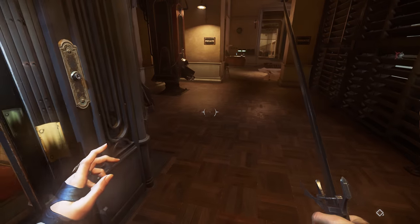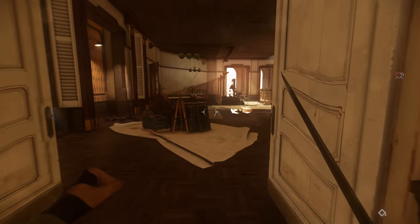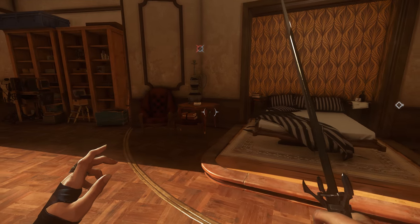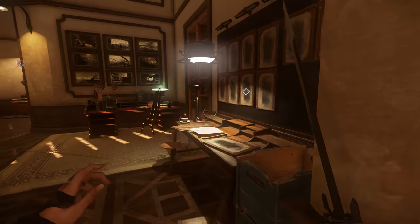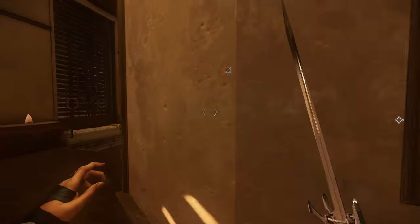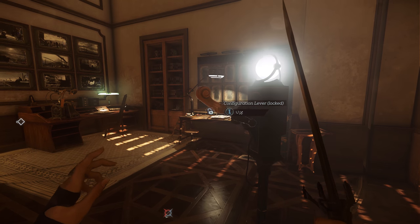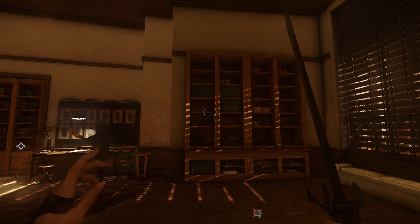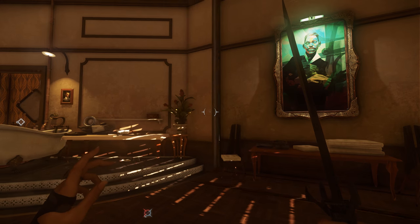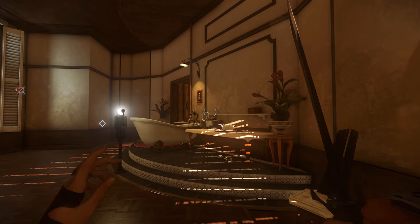Once you get up here, step out of the elevator and hang a left. You're going to find two guards out here you're going to need to deal with. Deal with them in whatever way you see fit and then step into Anton's bedroom. From here, throw this switch — it's going to switch around to this room. Once that happens, hit the switch again. You can see there goes your painting up into the wall, then hit the switch one more time and it's going to bring down the painting. Here is painting number five — onto the sixth and final painting in just a moment.